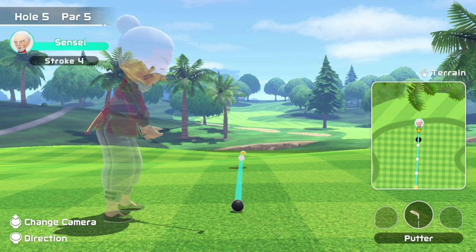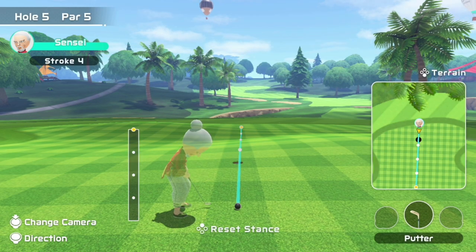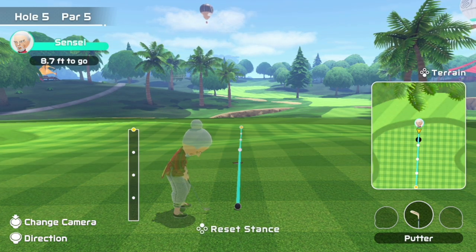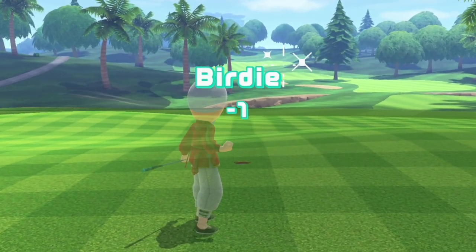The wedge doesn't usually roll very much, so you have to be a little more precise when chipping with it. I even got slightly over 1 and 3 quarters dots, and that wasn't too much — which goes to show you really do need more power than you think when chipping on hole number 5. And that's how you birdie hole number 5.